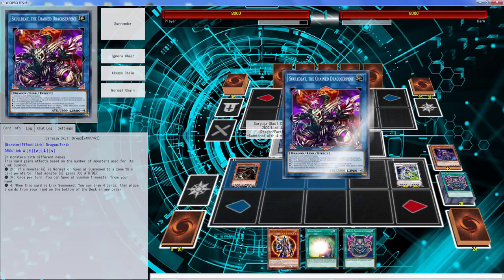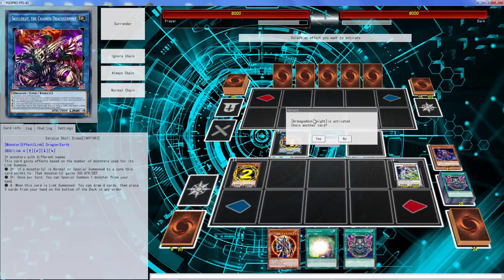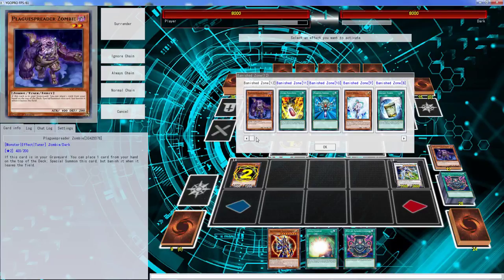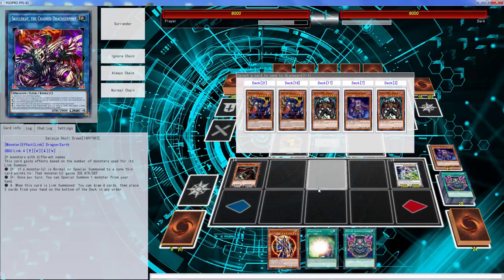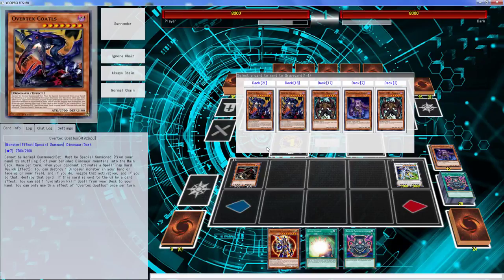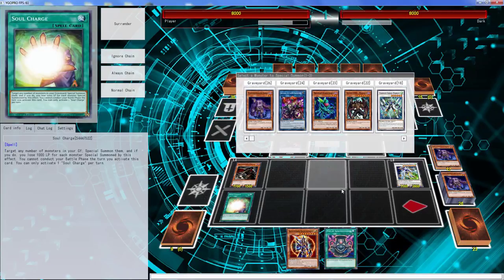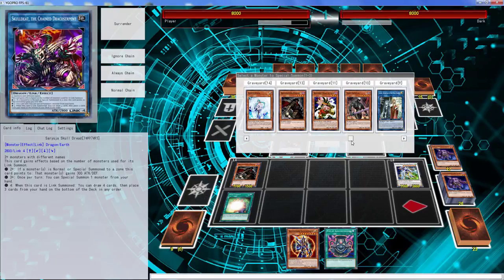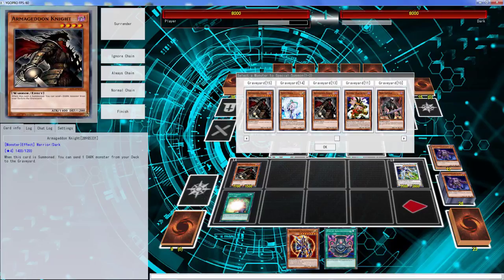Special summon from that, trigger its effect. Only one Uni-Zombie is banished - both Uni-Zombies are banished which is garbage. Don't want to chain another card. We can send Plague here because you can always just bring it back. Let's see - just charge. That was a bad mill but we can get Plague, Armageddon Knight.